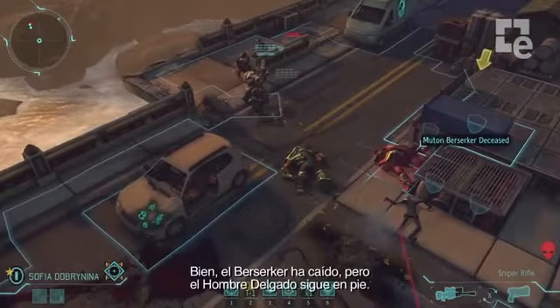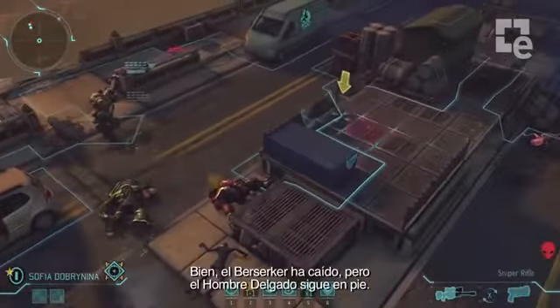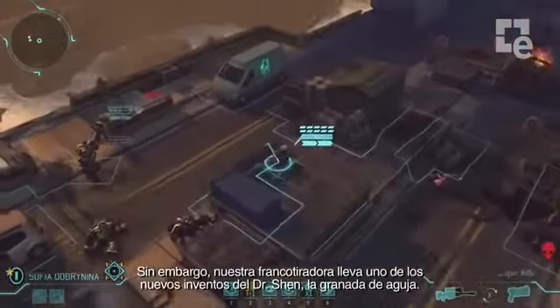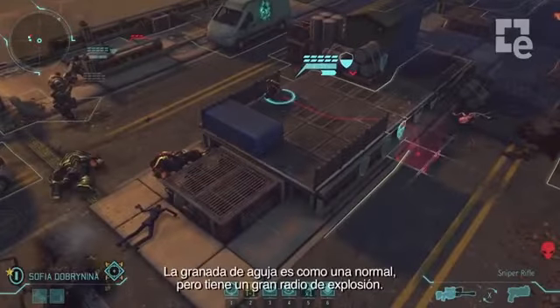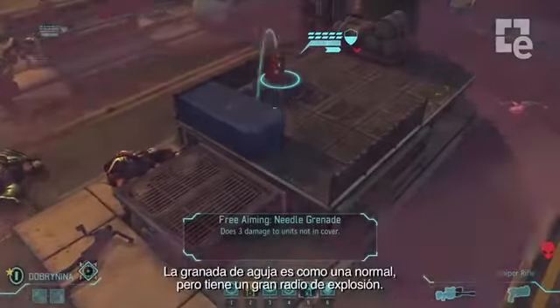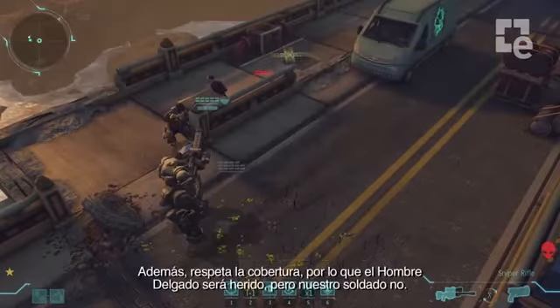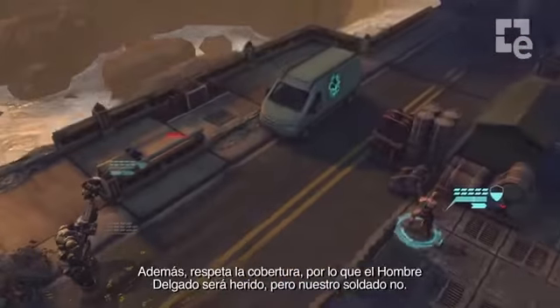The berserker is down, but the thin man is still there. Now our sniper has one of Dr. Shen's new inventions — the needle grenade. The needle grenade is like a regular grenade, but it has a huge blast radius. However, it also obeys cover, so the thin man will be hurt, but our soldier is safe.